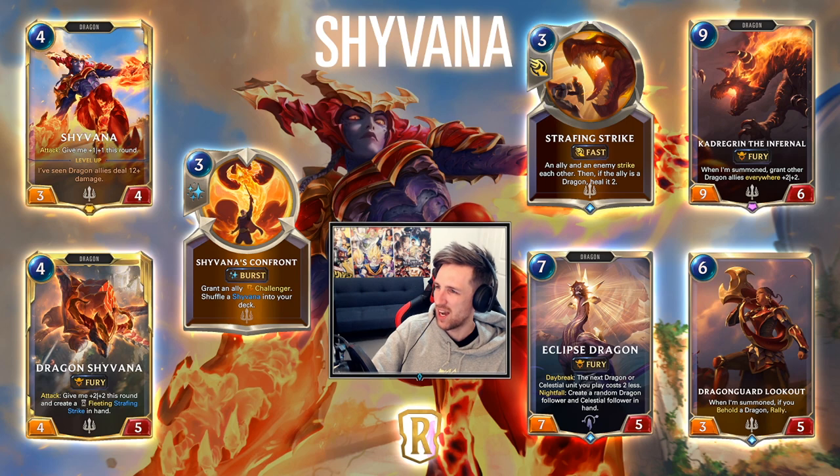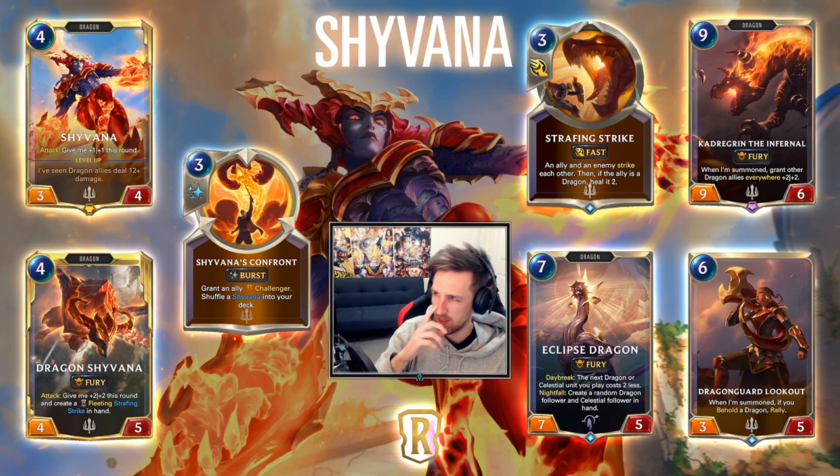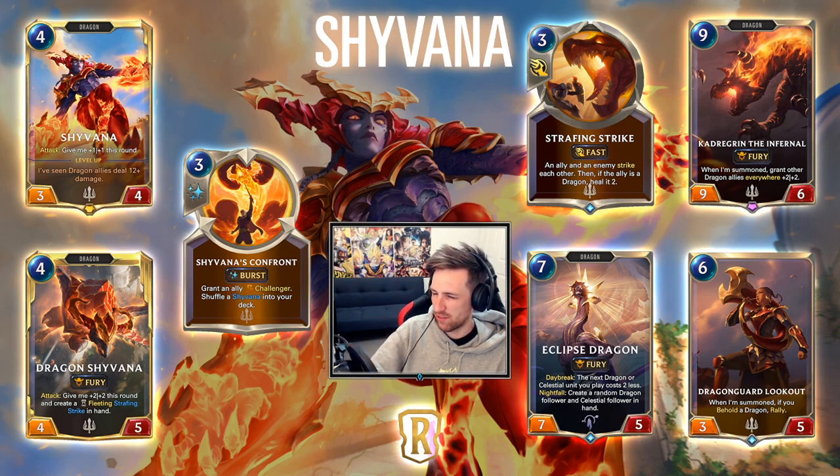Then we have Dragon the Infernal — a 9 mana 9/6 dragon. When summoned, grant other dragon allies everywhere plus 2, plus 2. Take note: it's a summon effect, so if you have ways of cheating this out you can get that bonus. But it's pretty late into the game. I don't think I'd want to play this card — it's an epic so it might be a bit of a meme. Shyvana can end games quicker. The effect is powerful but probably too expensive. There are ways to reduce dragon costs, but I probably wouldn't play this in my dragon deck.